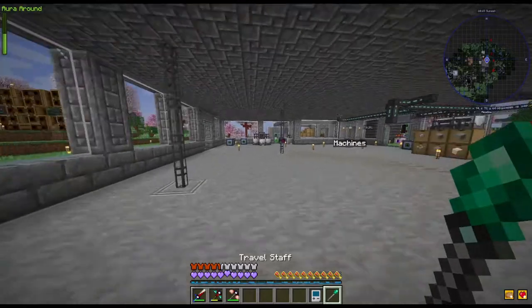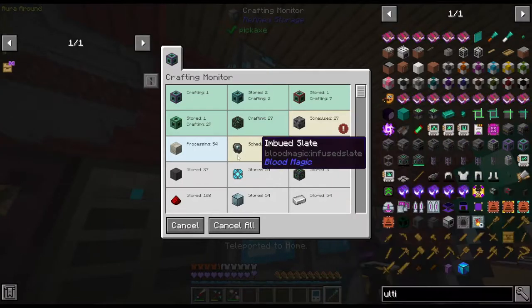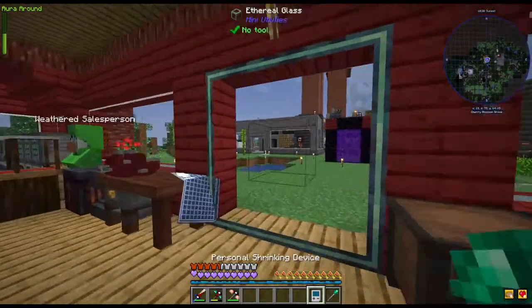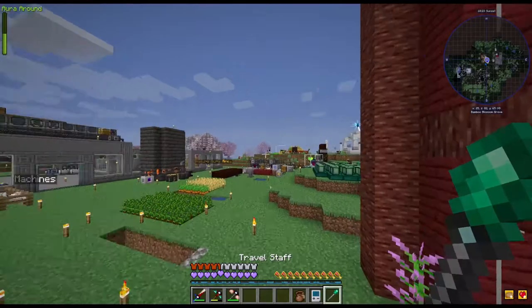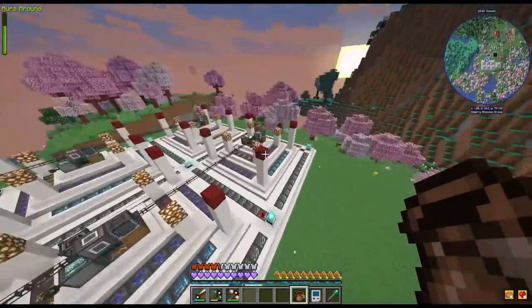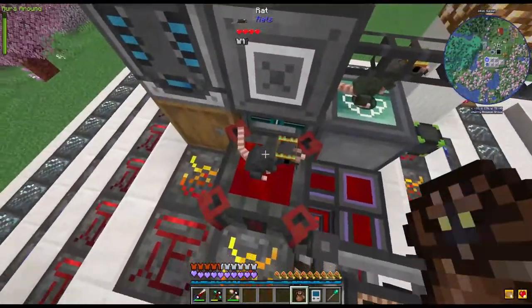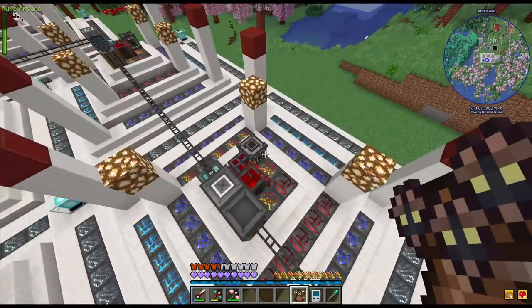What am I missing? I feel like I'm missing something. Oh we're processing. Where's the rats? Oh wait - I put them in the blood magic area! I have four rats in this blood magic area.